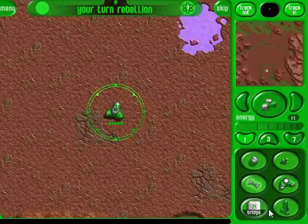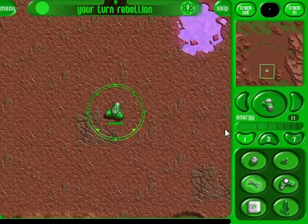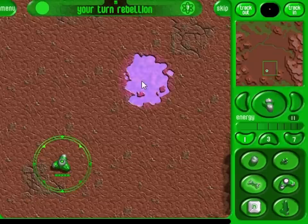This is your main hub. It is the heart of your network and must be protected at all costs. Hubs are used to launch all weapons and units. Launching costs energy. Your energy store is shown here. It is refilled at the beginning of each turn. To succeed, you will need to increase your energy store.